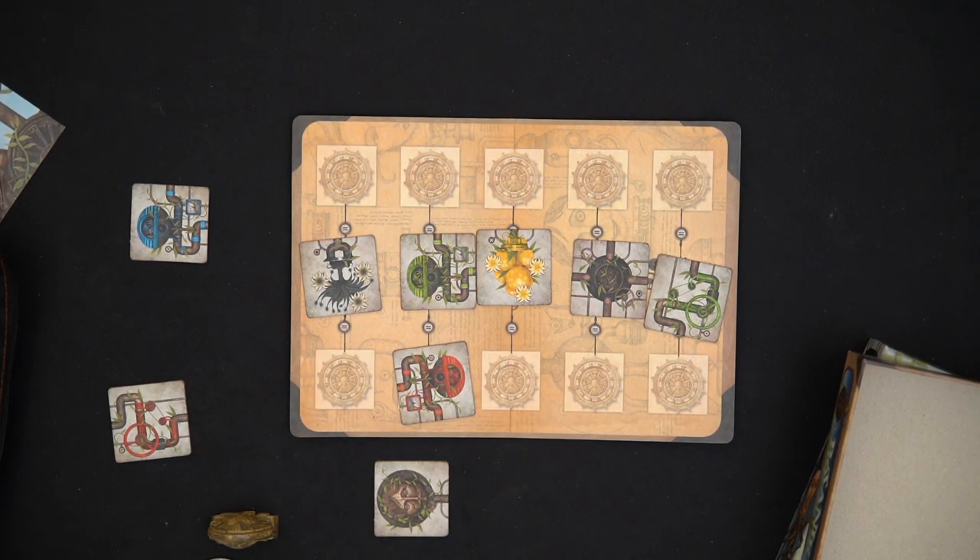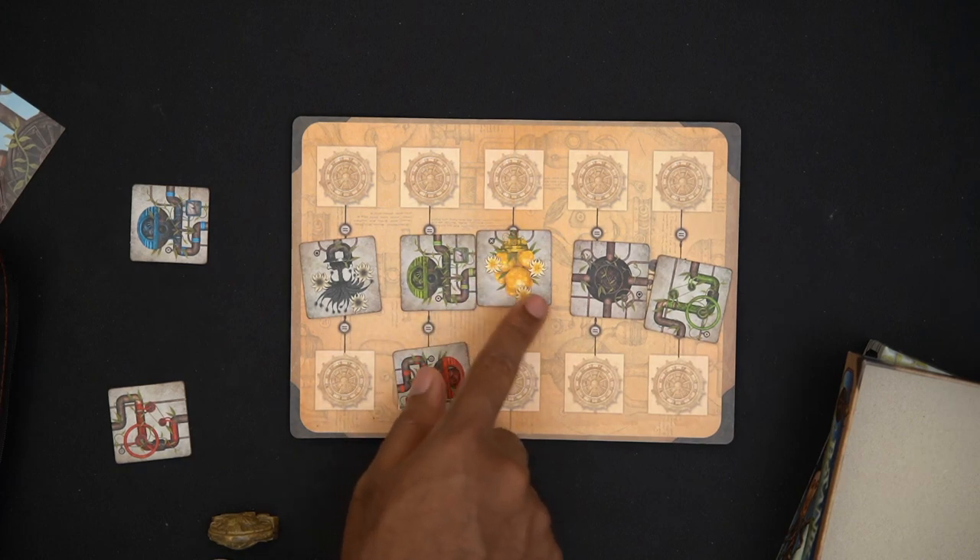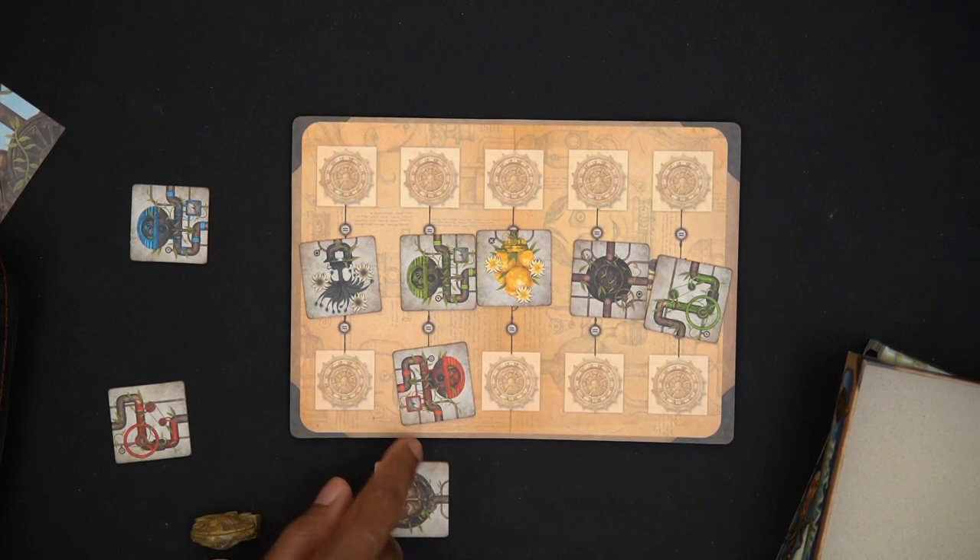Now there are different things that you'll see on these tiles — you'll see different directions, different angles. Some have two spaces, some have one space. Like this one has only one little connection, this one has four connections, this one has two. There are some that have three connections, and so on and so forth.